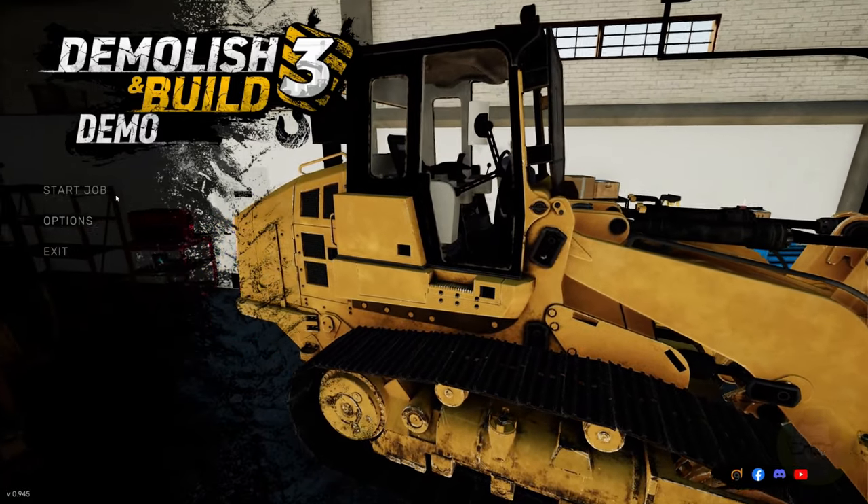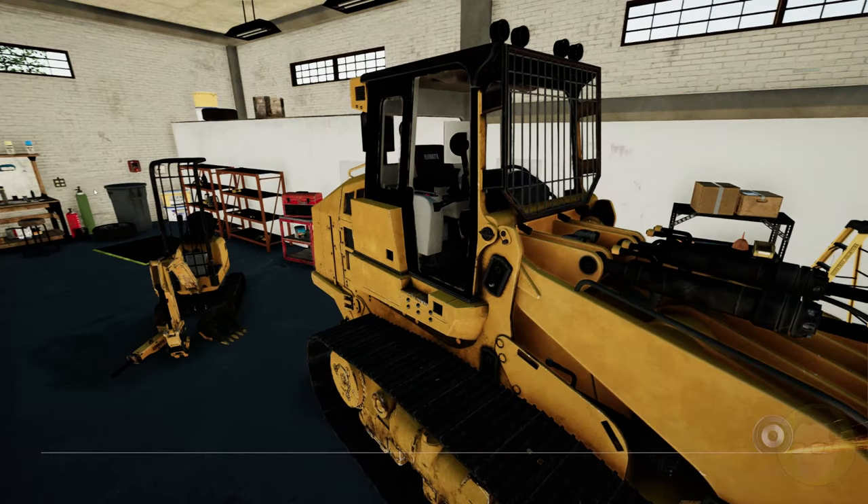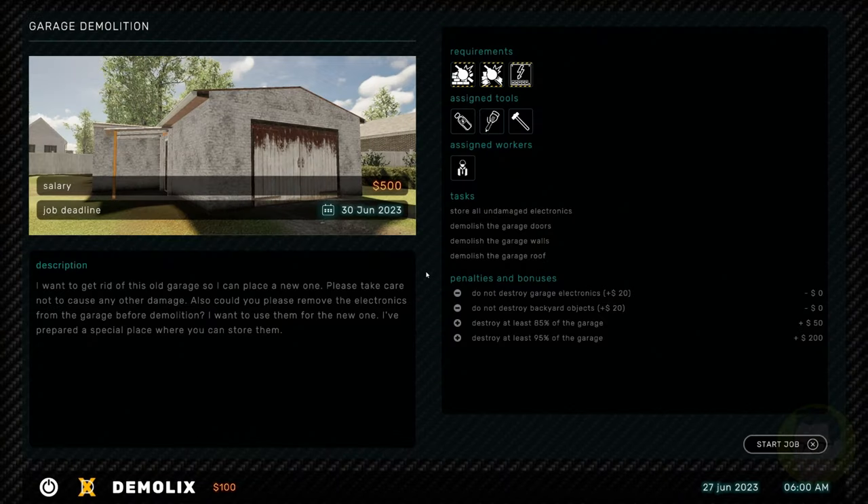Let's start a job straight off - Demolish and Build 3. Garage demolition, salary 500 bucks, job deadline 30th of June 2023. The client wants to get rid of an old garage to place a new one - take care not to cause any other damage, and remove the electronics before demolition. Requirements: demolish brick structures, demolish wooden structures. Assigned tools: electricity detector, jackhammer, and sledgehammer.